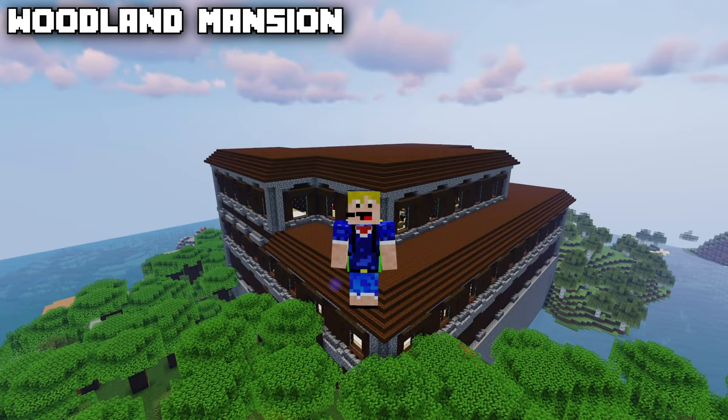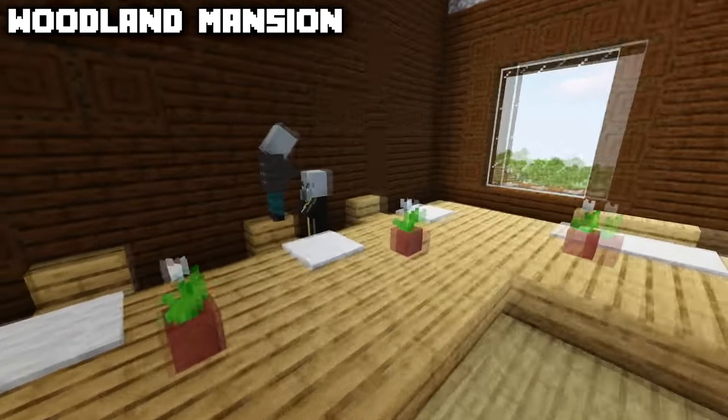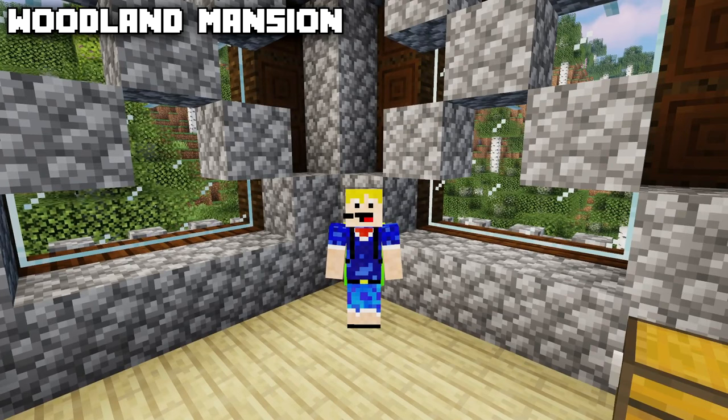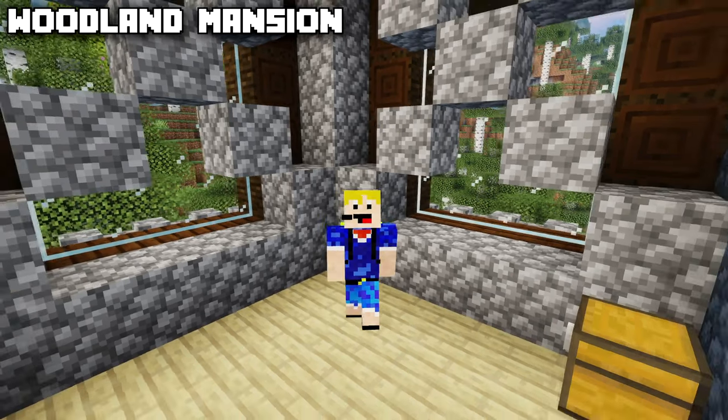The woodland mansion is one of the largest structures in the game. It generates inside the dark forest biome and contains pillagers and evokers. Furthermore, the woodland mansion has the most secret rooms of any structure in the game, including an 'X room' for example. I've made a video on all the secret rooms — link is in the top right of your screen.